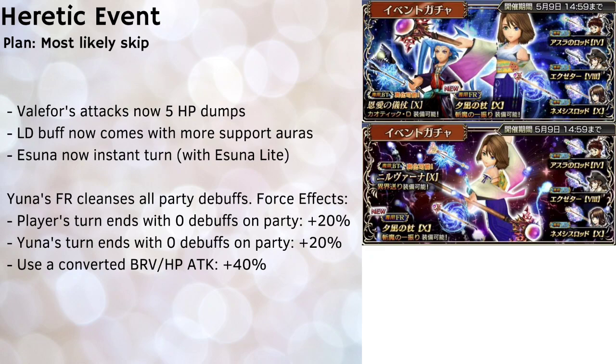That said, her force attack isn't really plug-and-play, mainly because the third conditional with the juicy +40% requires using a converted brave or HP attack. Not many characters have a converted brave or HP attack you'd actually want to press. While it does count brave plus or HP plus attacks during force time, you obviously want to use skills that do a lot of damage. You'd want her with characters like Makina with his Furious Blades burst attack, or maybe Shalotta with Chuck Stuff. If you have a party member like Anna Crow you obviously don't want to press her HP plus attack — you'd want to use her EX or LD instead.